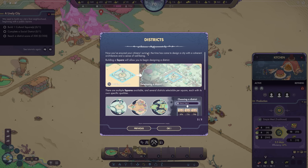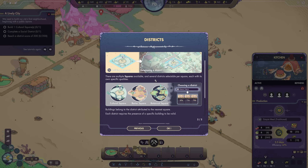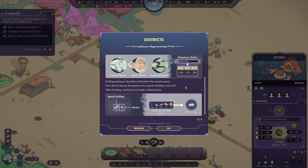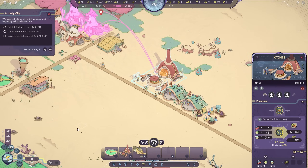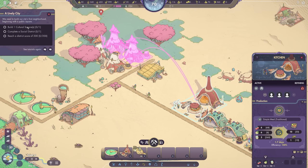We're being introduced to the concept of districts — I find this to be very cool. Survival is ensured, so it's time to make things a bit more like a proper city. If we build squares, we can start designing districts. There are multiple types of squares available and several districts selectable per square, each with its own specific qualities. Buildings belong to the district attributed to the nearest square. They have a certain radius within which you have to work, and you can use those buildings to improve the district's score.